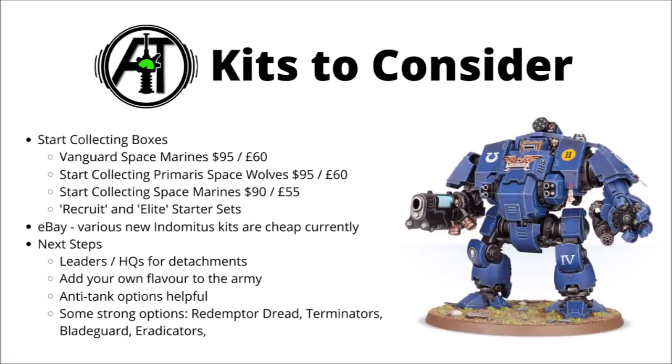I would certainly consider looking at eBay for any of the newer Space Marine sets. The Indomitus kits are generally going fairly cheaply on there at the moment, partly due to scalpers buying a lot of it and then Games Workshop announcing another printing run of Indomitus — allowing as many people to buy it as wanted — which means prices haven't gone up too astronomically high. It could be a decent way of landing things such as Bladeguard or the various unique characters. You might also be able to find kits from Dark Imperium and Know No Fear, which have been heavily discounted for a very long time, so if you're looking for things like Standard Intercessors or Inceptors, it could be a way of getting them a little bit cheaper.